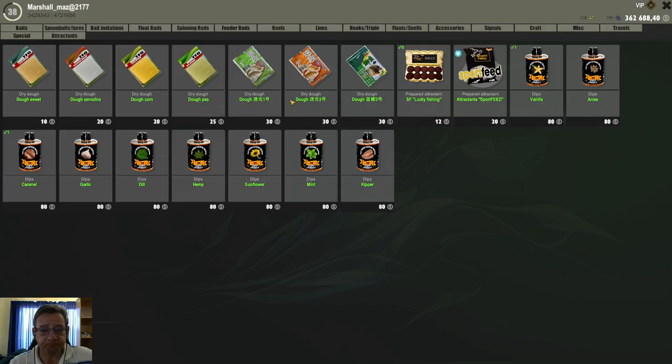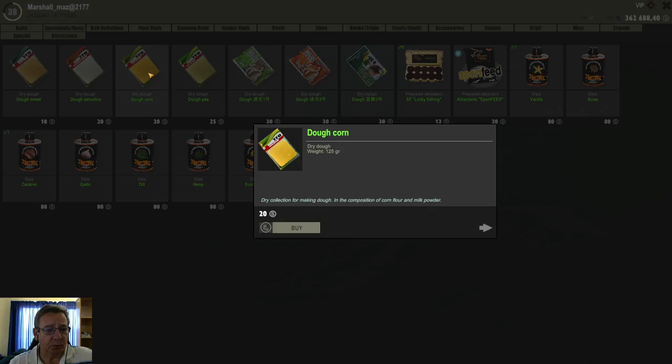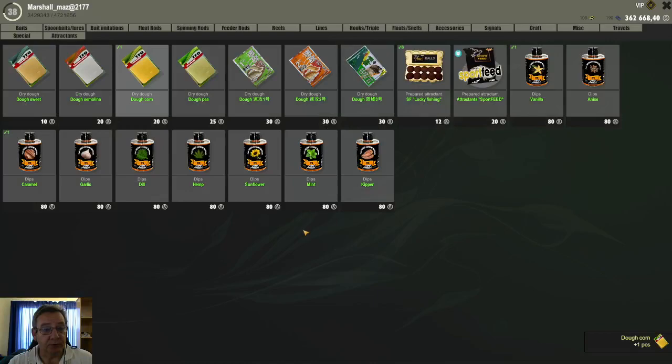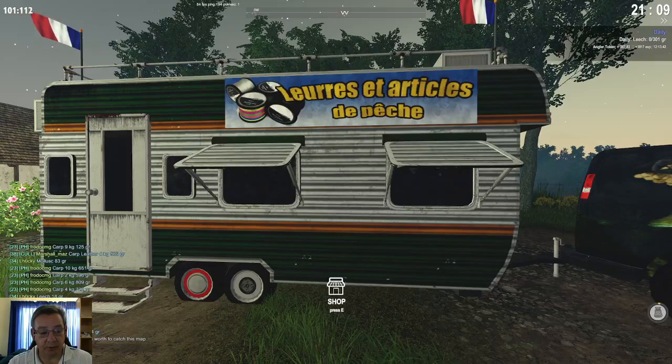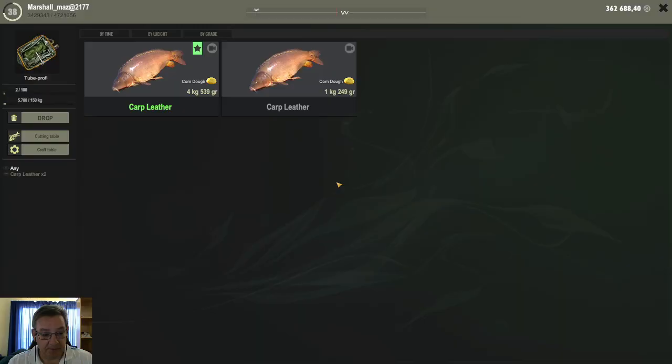For example, I'm going to buy a corn one — you buy your dry dough base. Then you have all these dips in different flavors, so you can buy any one of these dips. I'm still going to go with the garlic one, buy that, and now you're ready to create your dough.